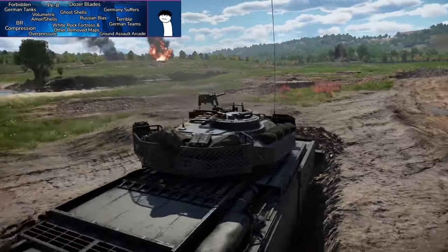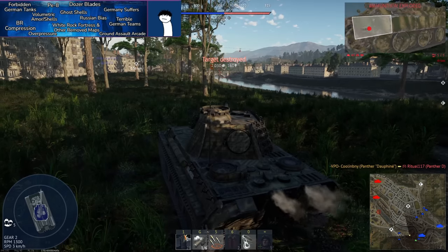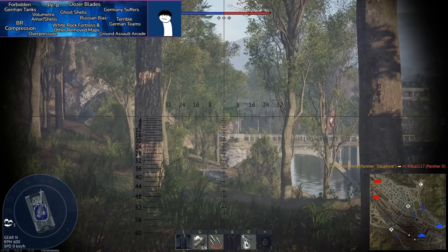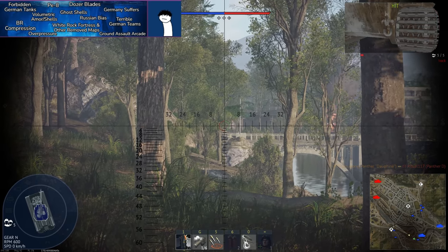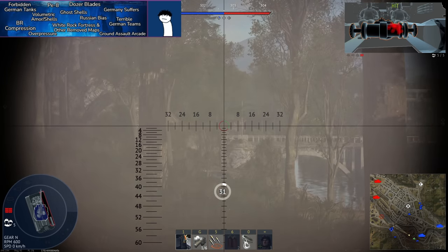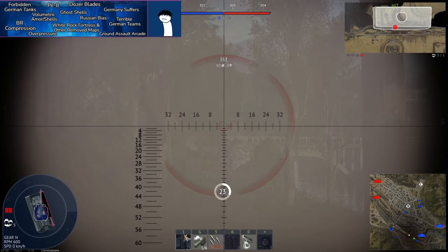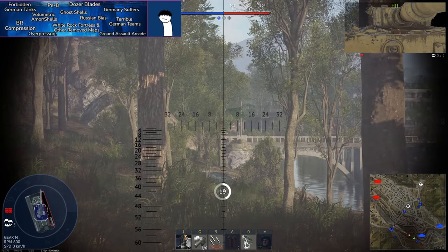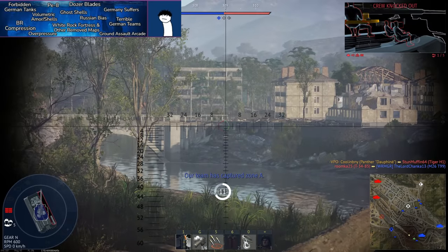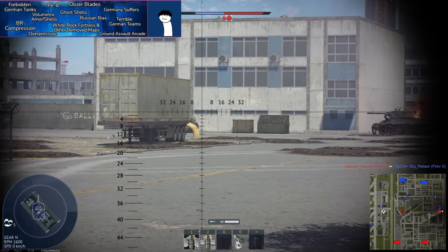Next: volumetric armor and shells, introduced a few years ago. Previously, all shells — from 20mm autocannons up through 150mm+ rounds — were rendered as .50 cal-sized projectiles, meaning they could slip into turret rings and annihilate tanks. Volumetric shells changed how armor interacts with projectiles entirely, giving shells their proper size. This revolutionized armor interaction in War Thunder, and while controversial, has largely been a positive change.